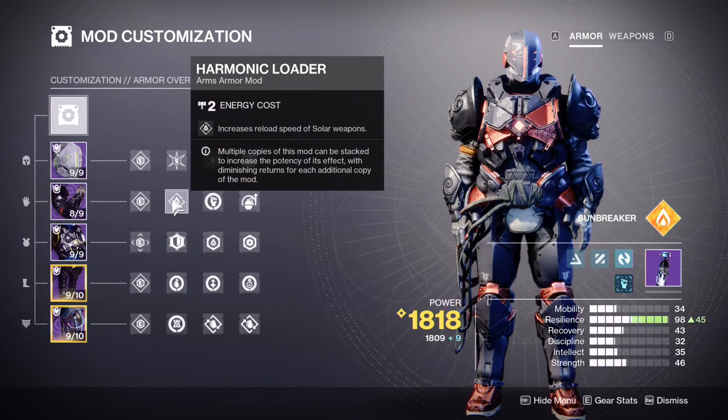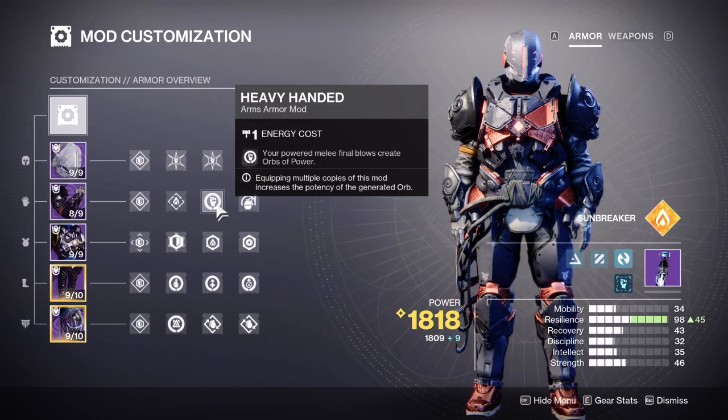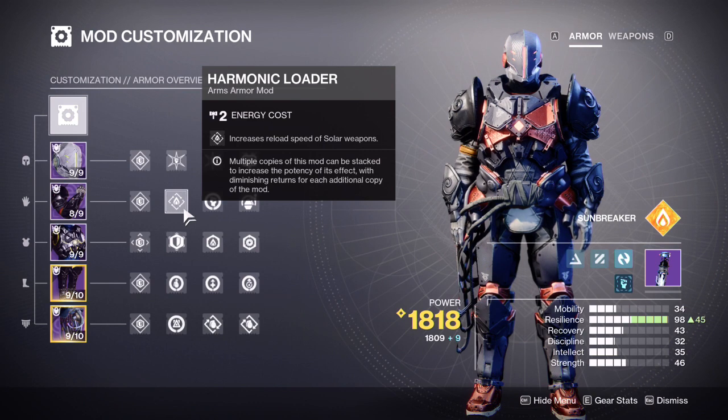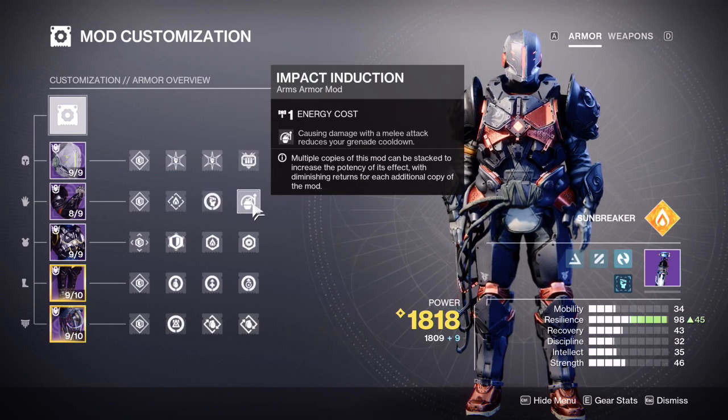For the arm piece, we are running Harmonic Loader because we will be using solar weapons, and that really helps. Heavy-Handed: your powered melee final blows create orbs of power. Harmonic Loader increases reload speed — in this case of solar weapons, since harmonic means whatever your subclass is. Heavy-Handed means our Throwing Hammer kills, which is the bulk of how we kill things, are going to create orbs of power. And Impact Induction: causing damage with your melee attack reduces your grenade cooldown. We'll be doing that a lot — this will net our grenade fairly often. For damage-dealing grenades this is great; for Healing Grenade it lets you be a bit more cavalier in its usage rather than holding it for life-or-death situations only.